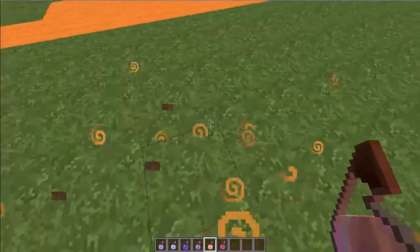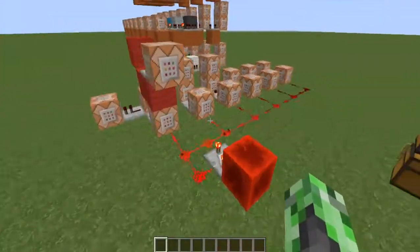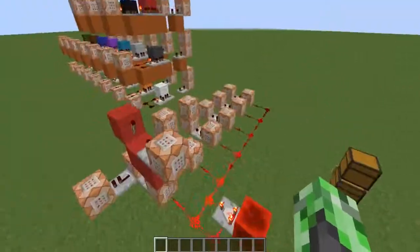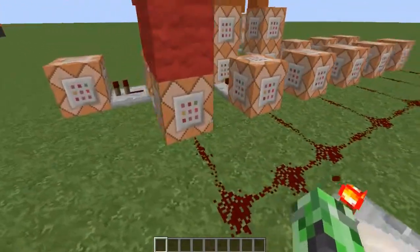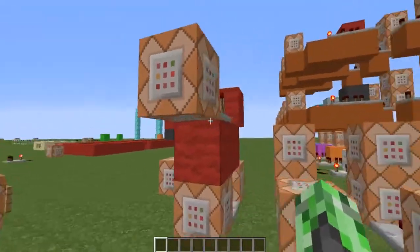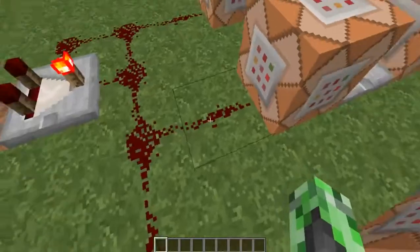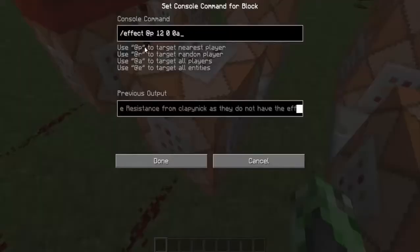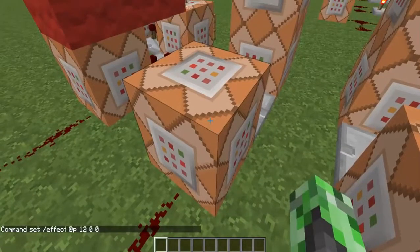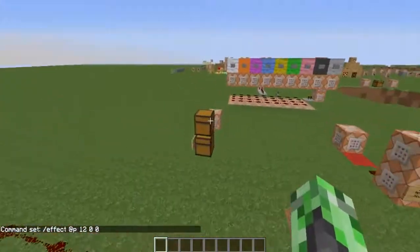Now I'll show you how the mechanism works. Here we are at the mechanism. Let me stop the clock - there's a clock rapidly pulsing this. This powers this rapidly, and what it's doing is testing if I have a certain potion effect.